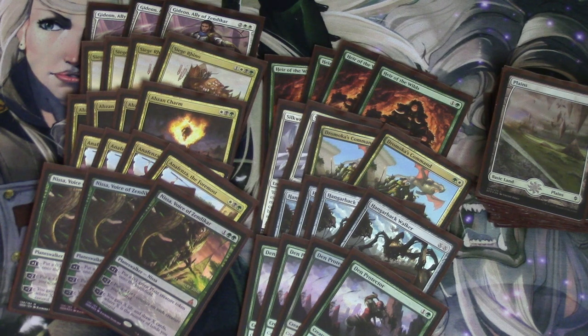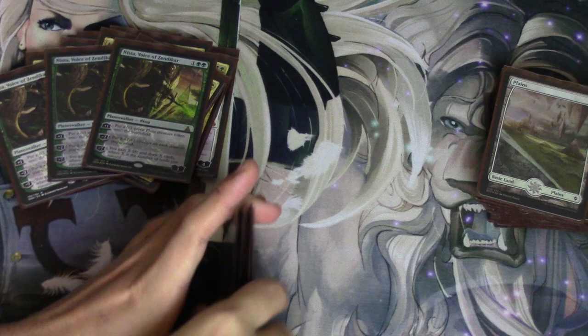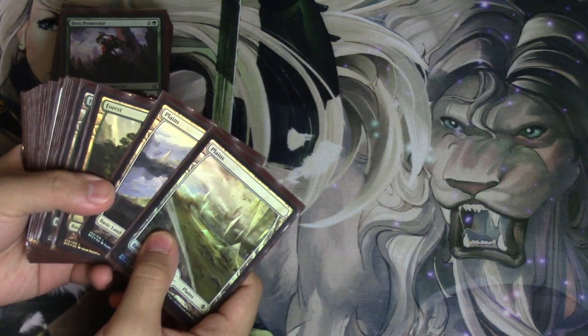Yes, they might be able to board wipe, but then you just reload so fast. Nissa, in my opinion, is very good for Abzan. She is the card that I want to be playing at GP Houston. This is the deck — GP Houston is standard. This is probably the deck or some iteration of it. I'm probably going to move away from Heir of the Wilds and maybe Dromoka's Command, but the rest of the deck I love a lot. I think Nissa is that good. I didn't want to like her, but I do like her a lot.